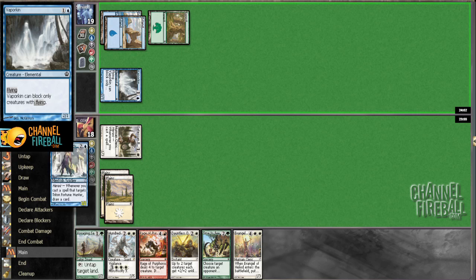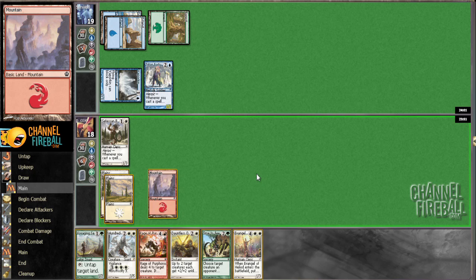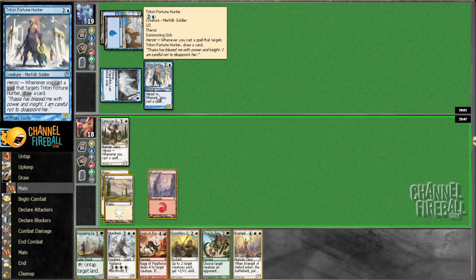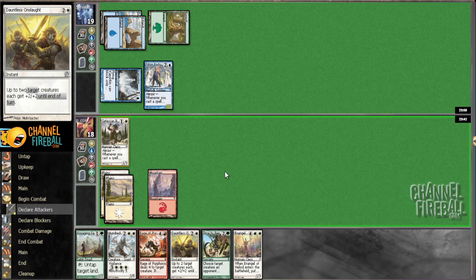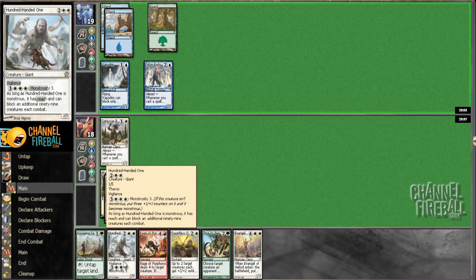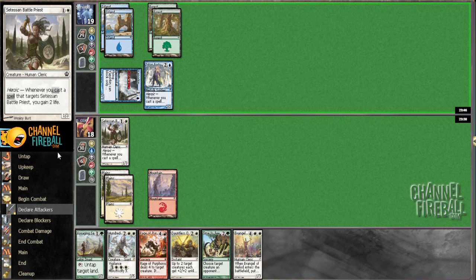He probably has that in his deck as a top end. That's the Triton guy — not a huge help. It's not going to block if I attack, so probably better just leave back Dauntless Onslaught. It says triple something to go monstrous. I also have a triple green card and I'm splashing red — it's all just really, really smart.